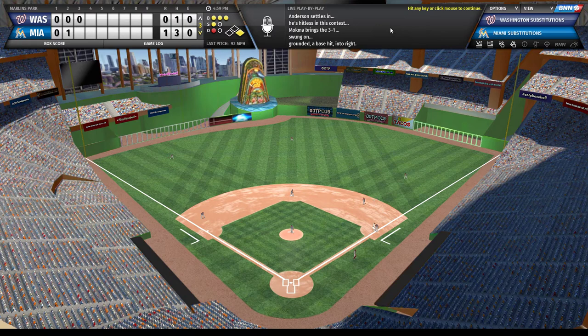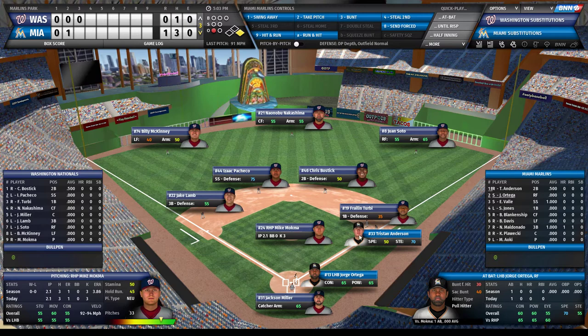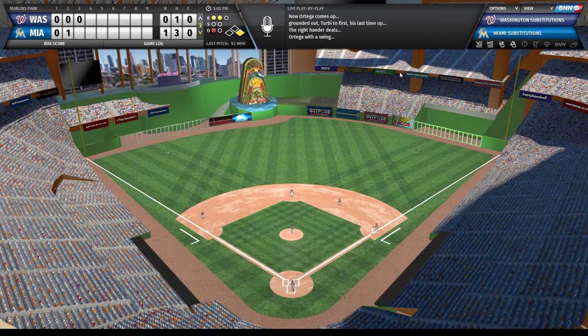A single squeaks through. Now I have to decide whether to steal. I see the catcher's arm is 65 and my guy has 50 speed with 70 stealing. I'm probably just going to let him be, but there are situations where if a catcher's arm is like 50 and you've got a speedster on base, definitely go for it. I won't steal in situations where I'm trailing by three or four and need a rally, but late in close games I'll use base stealing. Ends up being a double play - still up 1-0.